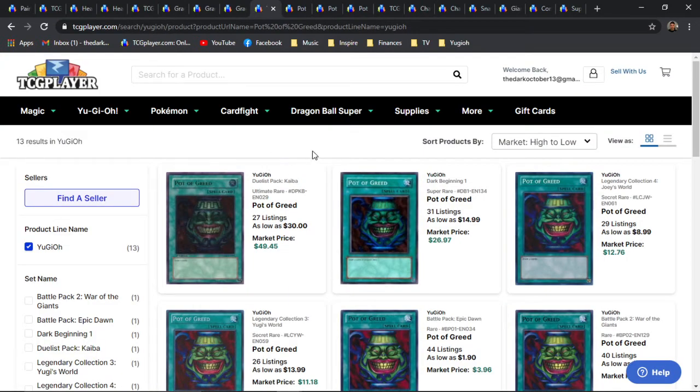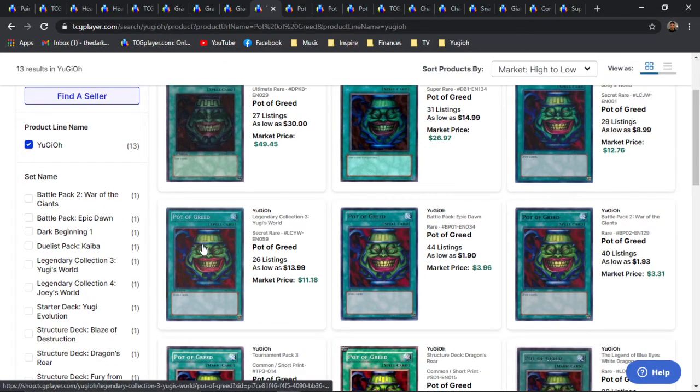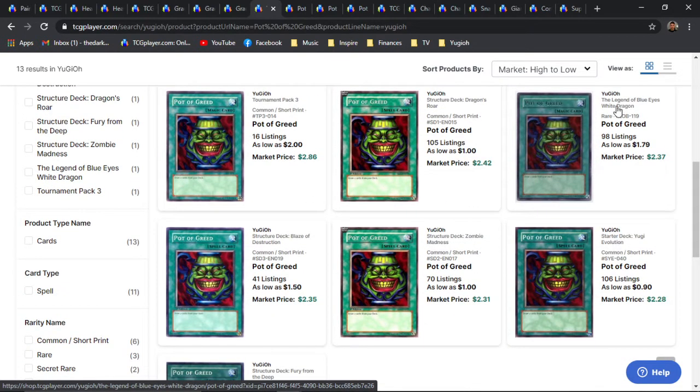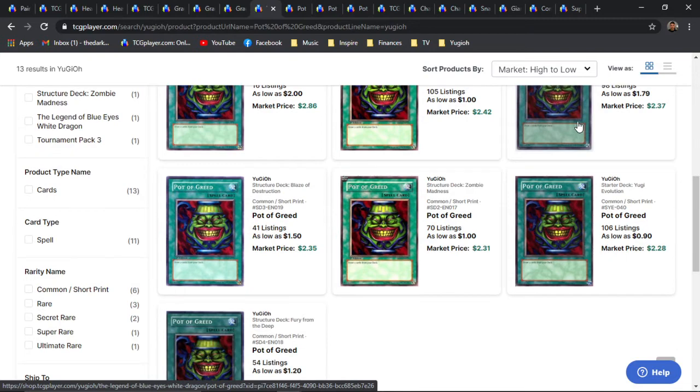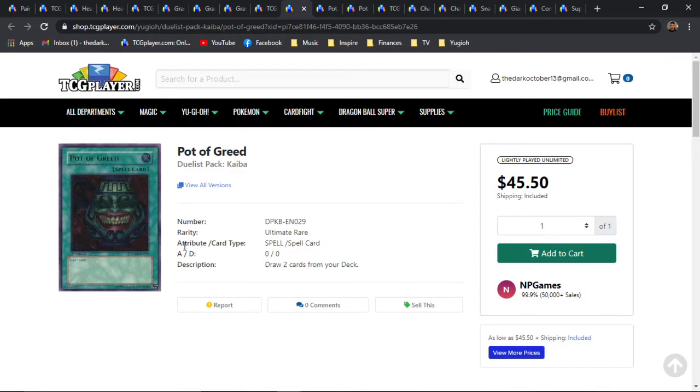Moving on to Pot of Greed — the most infamous draw power ban card of all time. We have an amazing Duelist Pack Kaiba Ultimate Rare, Dark Beginning Super Rares, Legendary Collection 4 Joey's World Secret Rares, as well as Legendary Collection 3 Yugi's World Secret Rares, which are both really amazing sets. Then of course we have the OG Legendary Collection 1 Set 1 core booster pack Rares, which are incredibly expensive for First Editions exclusively. I personally have two copies of this First Edition Ultimate and I love them — I actually just picked up a second copy last week.